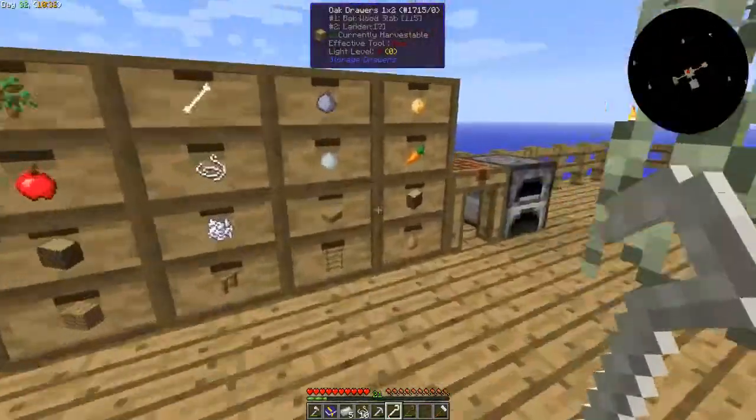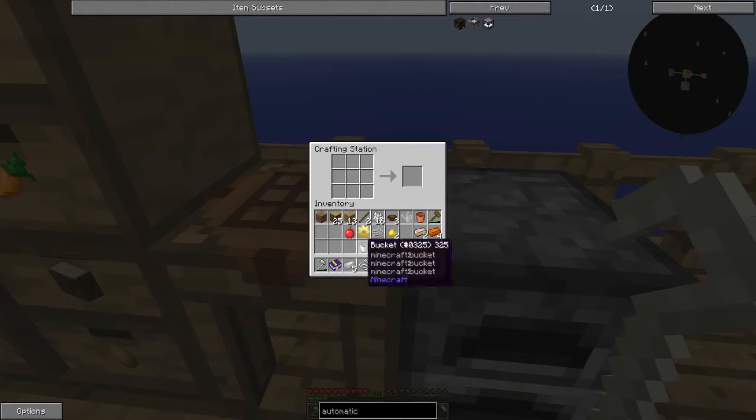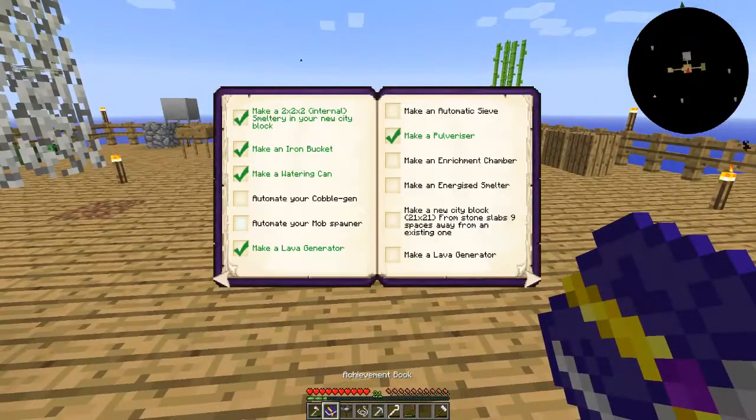Is that enough? I think that's enough. Okay so we've got that - we need to turn that into nuggets because I think it's invar nuggets. An automatic sieve - we've only gone and done it!